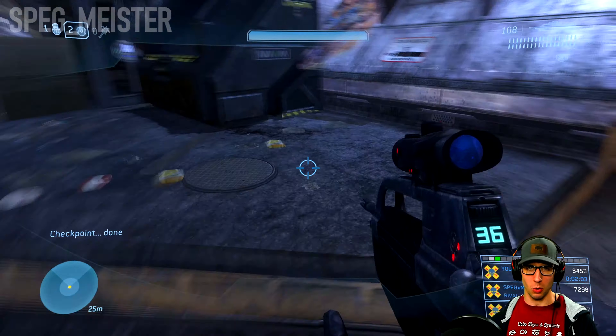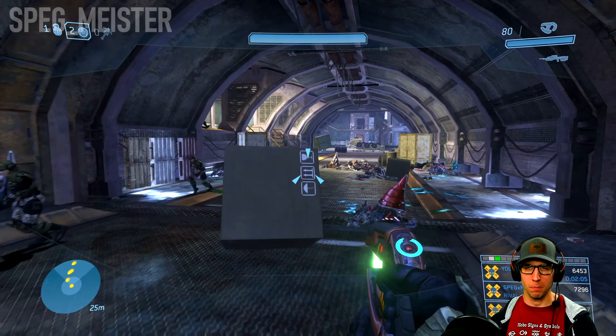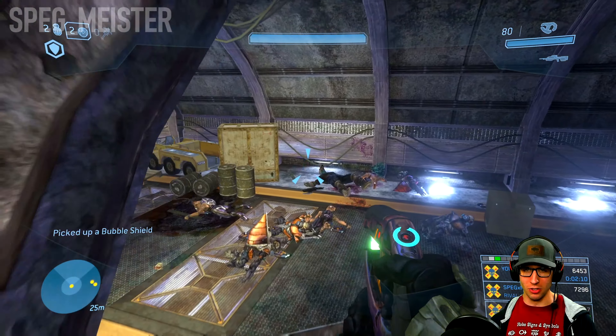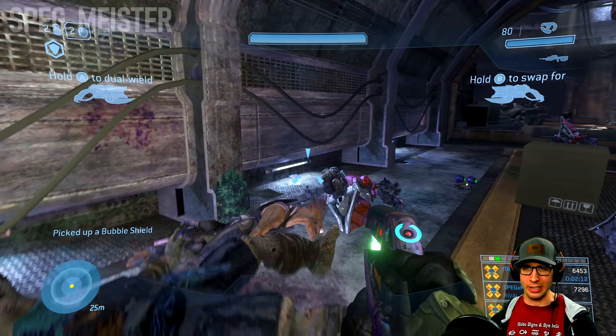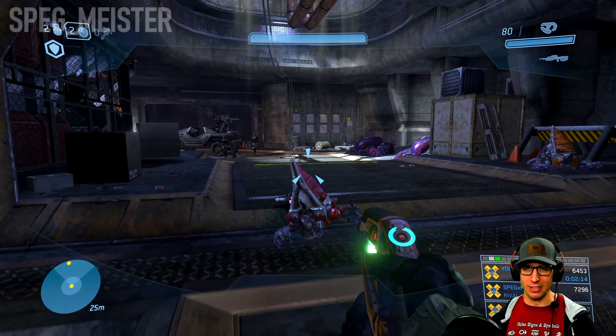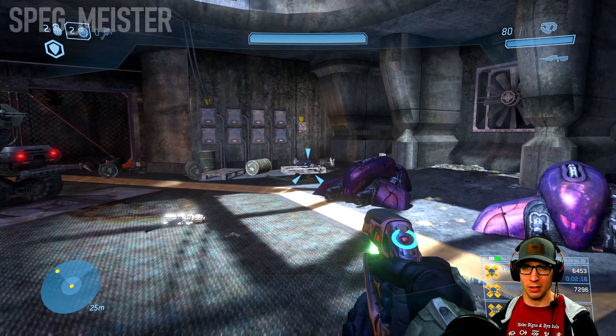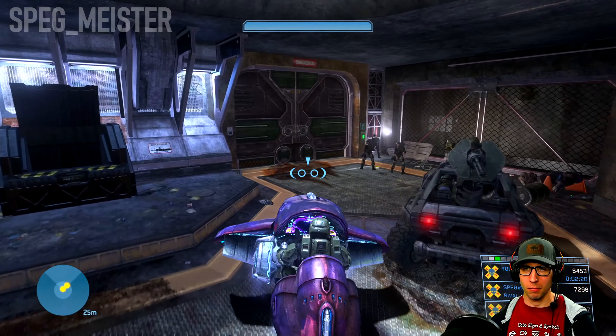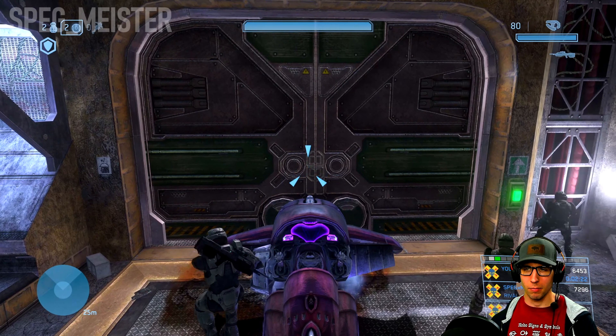You want to keep moving so that you don't take any incoming grenades, whether it's from the Grunts, Brutes, or from the Marines. For the time being I'm done with that Warthog, so I'll get out, look around for any additional grenades, and take a Ghost and a bubble shield with me.